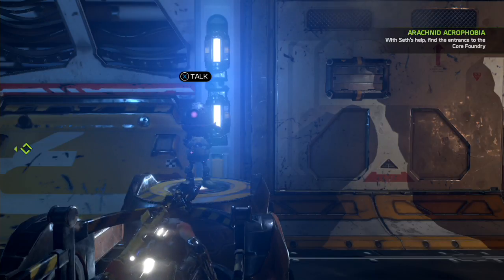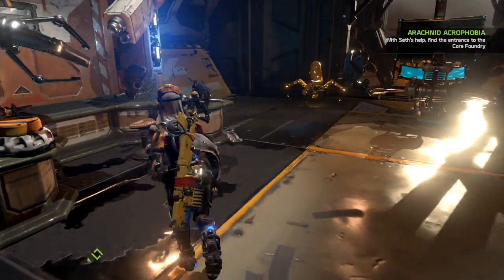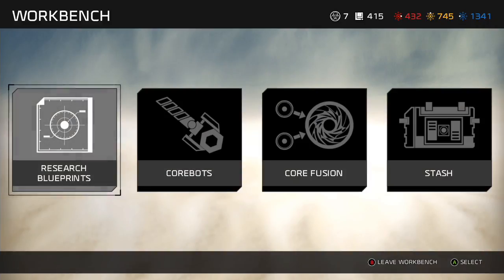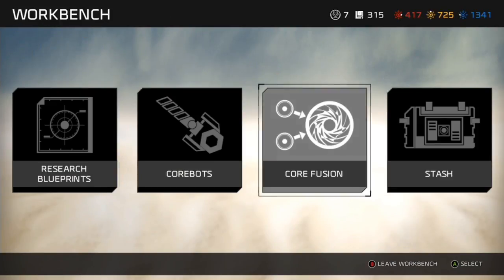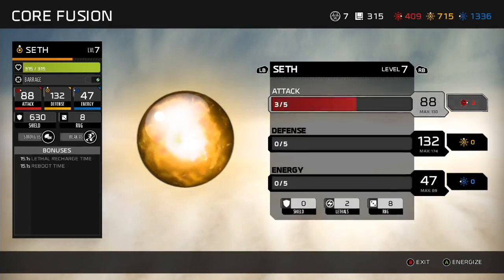I chose Seth because it looks like you need to use him a little bit in the current mission I'm on, so I figured I would upgrade him. You can upgrade his attack, his defense, and Energy is the other one you can upgrade — I can't remember exactly what the yellow ones do, but those are your three options. Go to the workbench, CoreFusion, and pick your core bot.